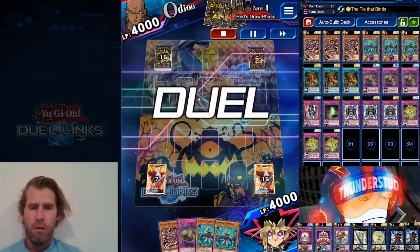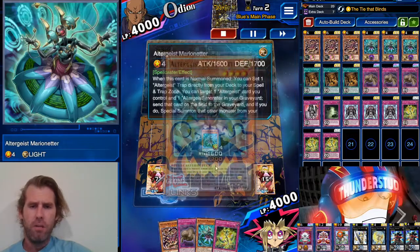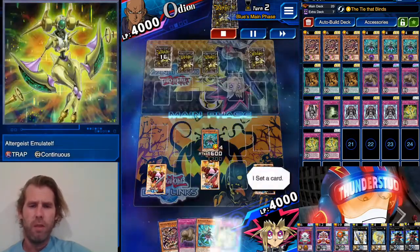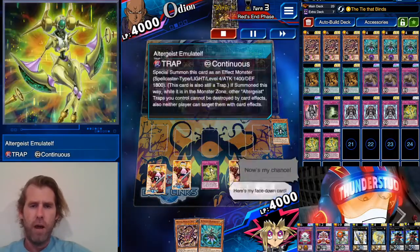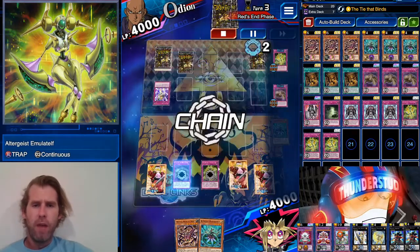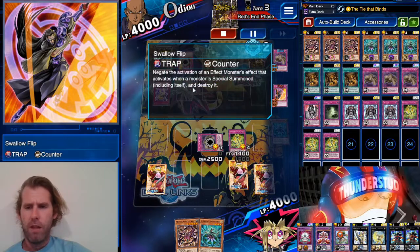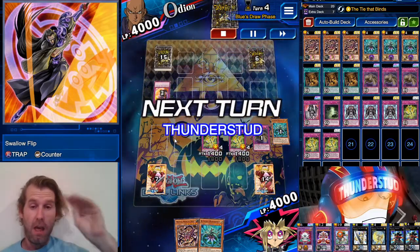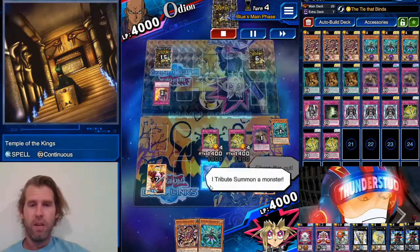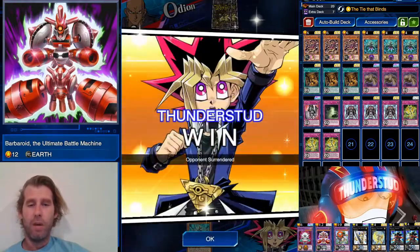Alright, here's an Odeon going second — pretty cool sleeve and mat combo. We got two Altergeists, Serket, and an Anguish Pattern. We start with the Altergeist, which gives us two of our trap monsters. With Anguish Pattern, we're threatening life points. He hits us with a Karma Cut, no big deal. He throws away a Reckless Greed, so this guy is full of traps as Odeons often are. We hit him with an Anguish Pattern and another monster to pop that back row — it was another trap, Swallow Flip, which negates the activation of effect monsters when special summoned. It hits Anguish Pattern. We get Temple of the Kings, normal summon Serket, cheese out our ultimate machine, and even though it can't attack directly, the boy scoops.